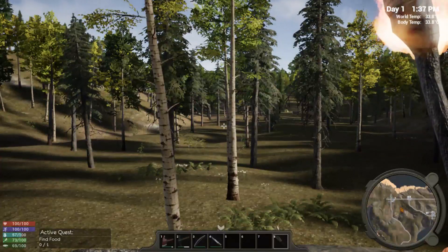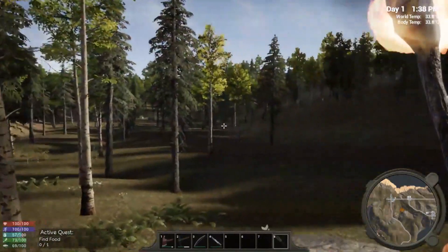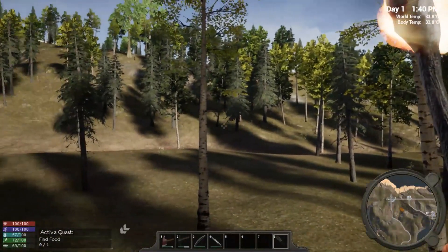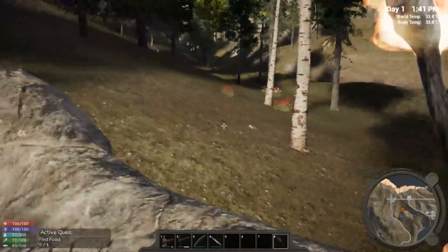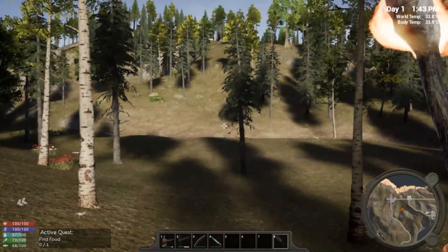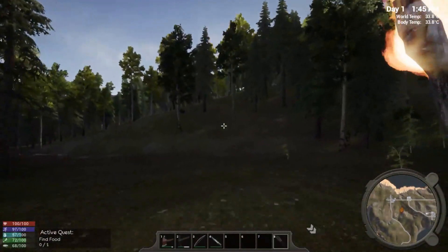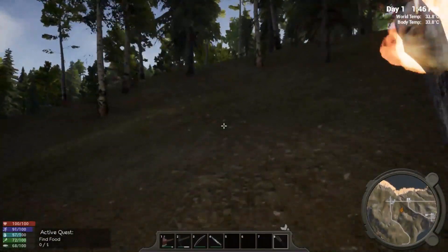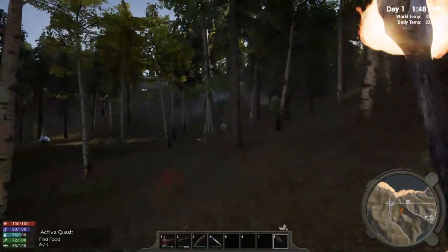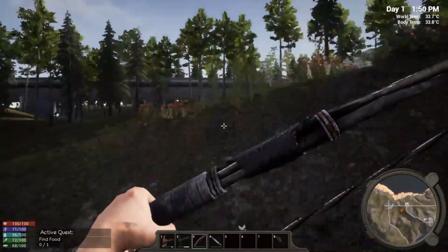G'day everybody, Survivor Gamer here and we are proceeding with episode 2 of Hold Your Own Alpha 6. Still on the first day — I've already put my bed down in the cave and now I'm gonna start heading up this way so I can start looting some of these houses, and hopefully along the way I can find some animals and skin them.